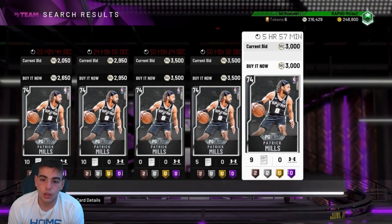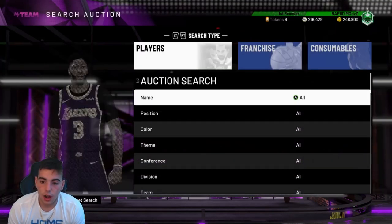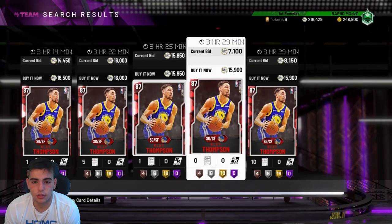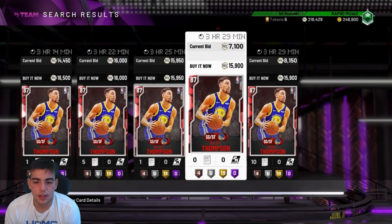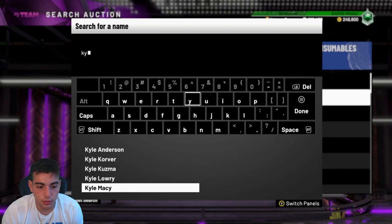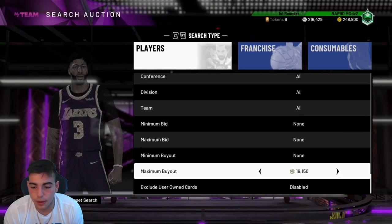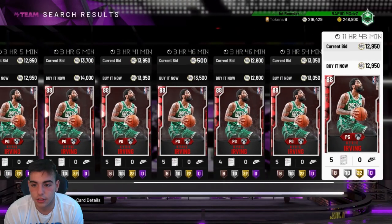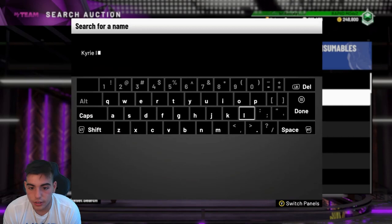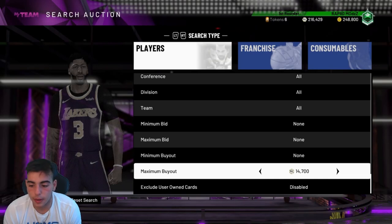What you want to look at for sniping is the 3 hours and 59 minutes end price. I'll give you an example — let's go to Clay Thompson because he's very active. 329, nothing active — that's not a good example, so let's go to Kyrie. You want to see 3 hours and 59 minutes, or 11 hours and 59 minutes, or 23 hours and 59 minutes. If you don't see that, the card has been up there for a while. Right now it's looking like the market is a little slow, but I want to show you what I'm talking about for all you beginners.